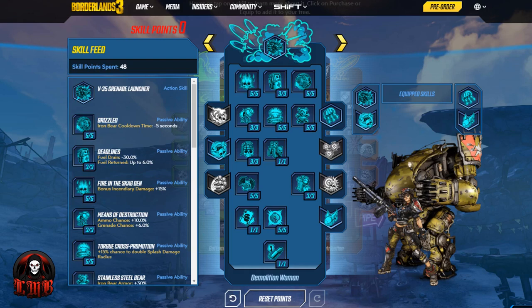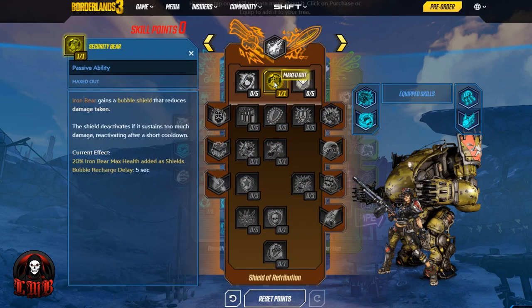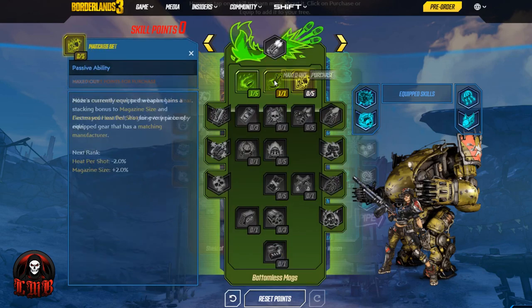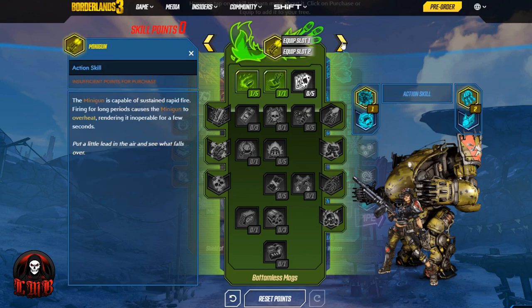Demolition Woman is the one that's all about explosions. We did take points in Security Bear — Iron Bear gains a bubble shield that reduces damage taken, deactivating if it sustains too much damage and reactivating after a short cooldown. We also got Daka Bear, which adds a mini turret to the back of Iron Bear. Then we had one extra point that went into Cloud of Lead — occasionally Moze and Iron Bear's shots will deal additional incendiary damage and won't consume ammo.